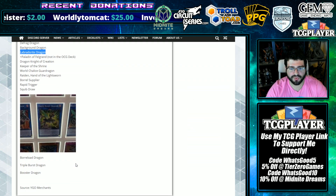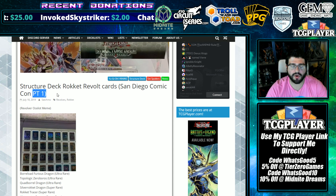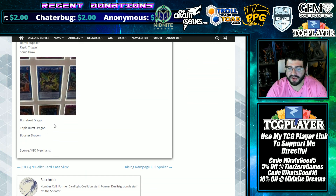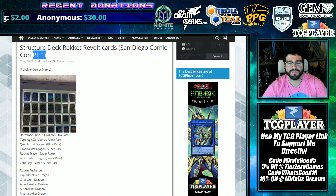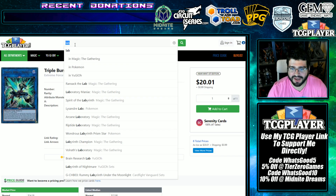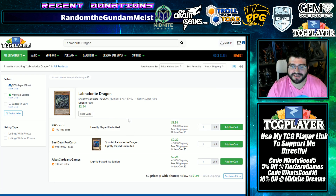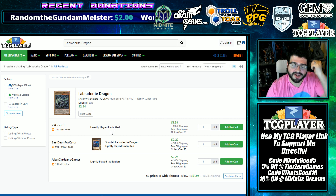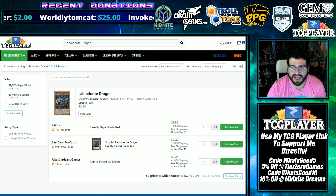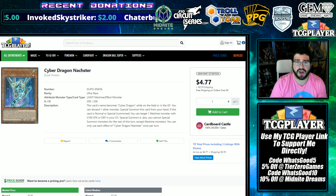Also included: Dragon Knight of Creation, Keeper of the Shrine, World Chalice Guard Dragon — really cool to see in here. World Chalice Guard Dragon is a piece of the Ib synchro combo to go up through and make Saryuja and a link play off of it, so it's great to see a common reprint keeping it accessible. Also: Raid and Hand of the Lightsworn, Borrel Supplier, Rapid Trigger, and Squib Draw. More reveals should be coming through the weekend since the YGO Organization article says Part 1.